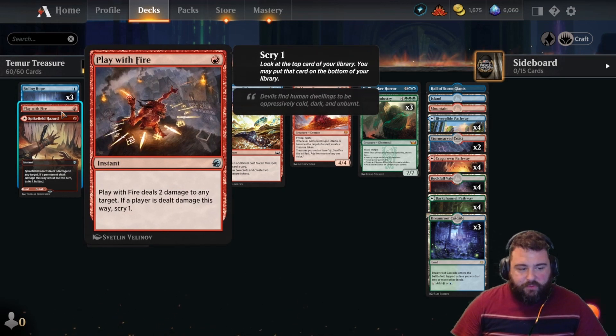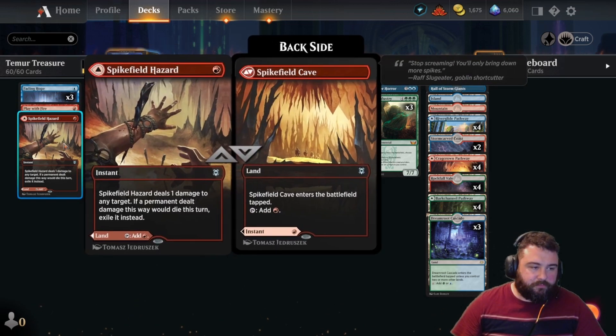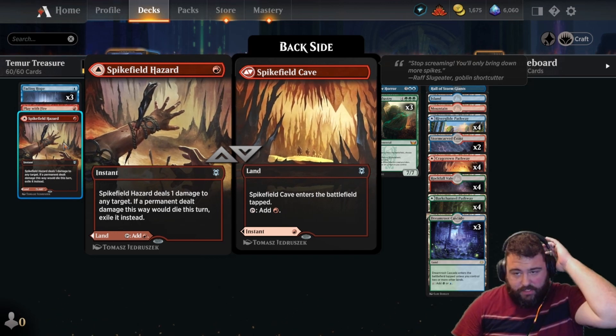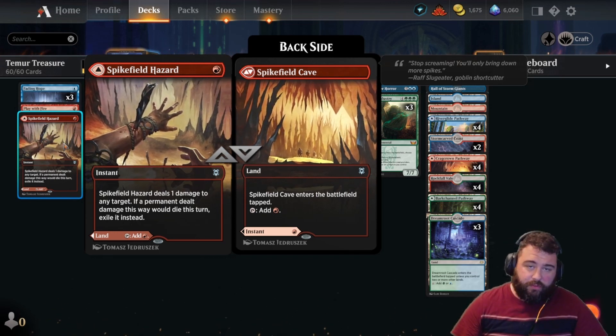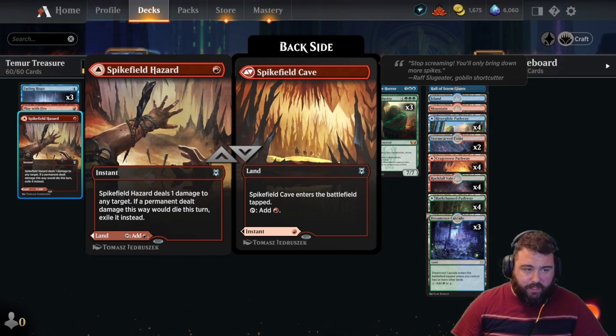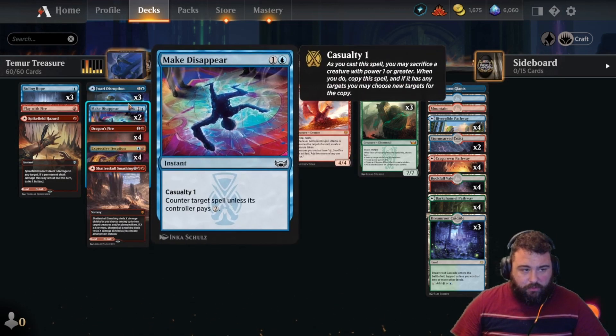We have Play With Fire — two damage to any target. If a player is dealt damage this way, scry one. So if you absolutely have nothing to do on turn one, you play a mountain, they don't play anything — throw this at their face, scry one. Spike Field Hazard does one damage to any target, meaning Planeswalkers. It's great for taking out Lolth: Lolth comes down, makes two spiders with only a loyalty of one — you can hit them and exile Lolth with that.